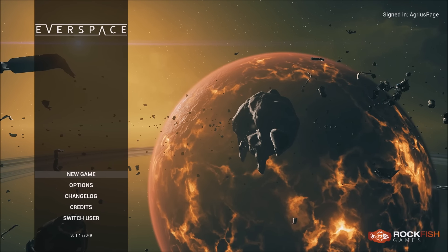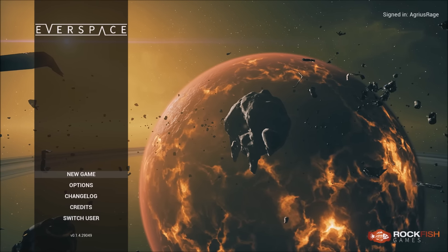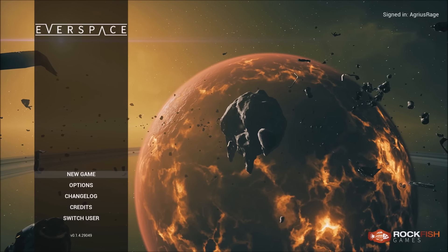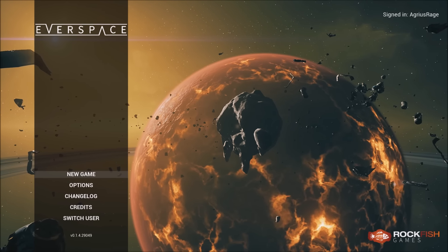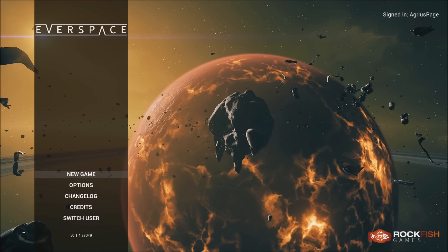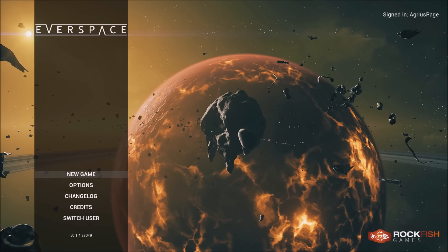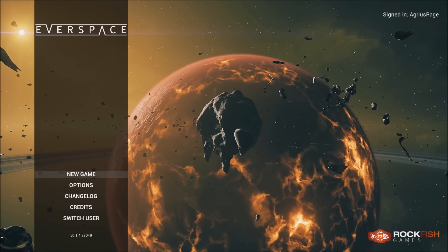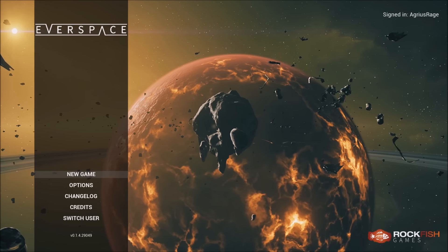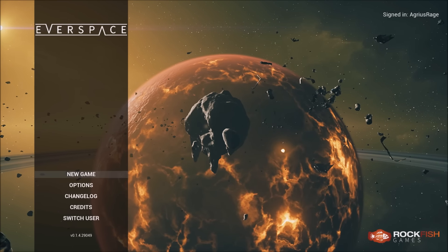Hello everyone, this is Russ here for Xbox Gamer Reviews and today we're taking a look at Everspace. This is developed and published by Rockfish Games. It's available now on the Xbox Store via the Game Preview Program, priced at £24.99, that's $29.99. It's also going to be available on Windows 10 PC, and once it's available, if you've bought it on Xbox One, you will be able to play it at no additional cost on Windows 10 PC via Xbox's Play Anywhere Program.